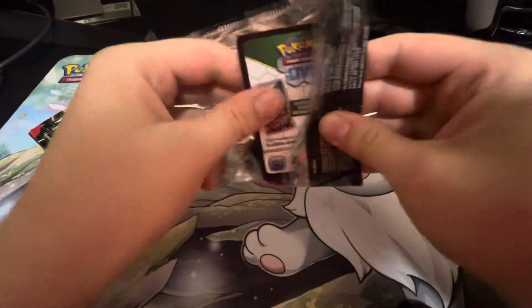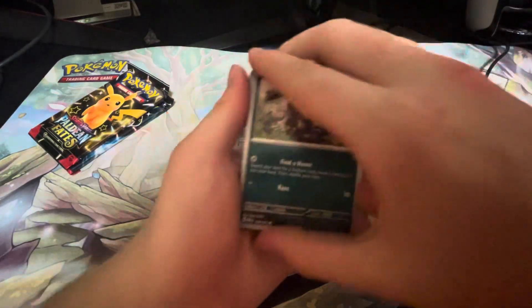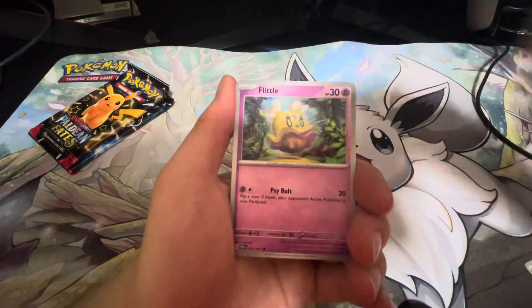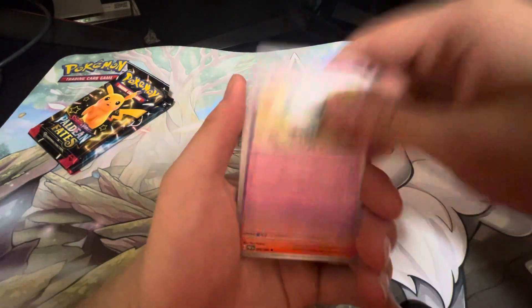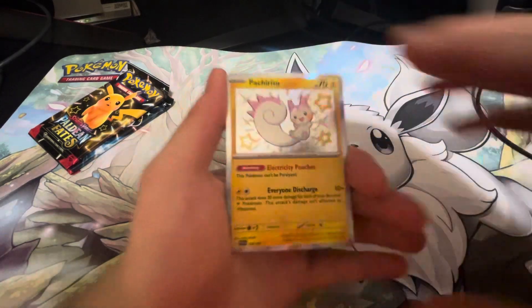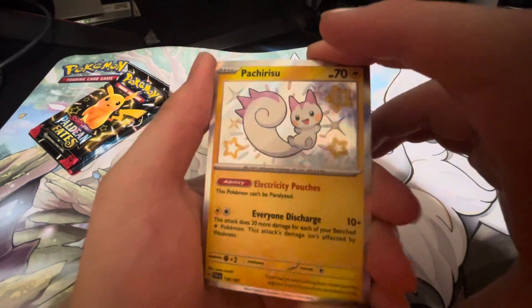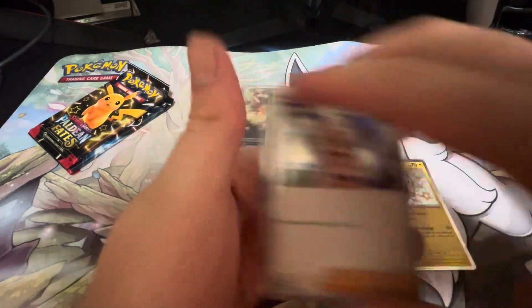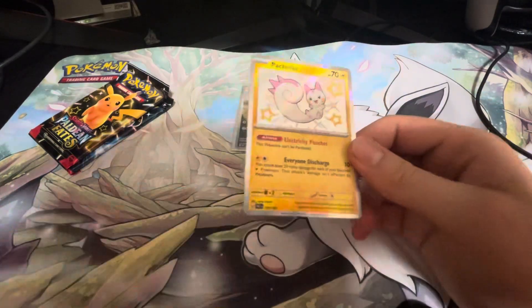Fourth pack, come on, please give us something. We have a Mankey, a Swoobat, Chameleon, Oinkalone. We got a Pachurisu Shiny — that's actually pretty nice, I dig that baby shiny. And a Professor's Research. But a Pachurisu Shiny — nice. Two shinies that we don't have.